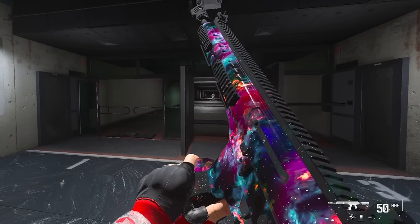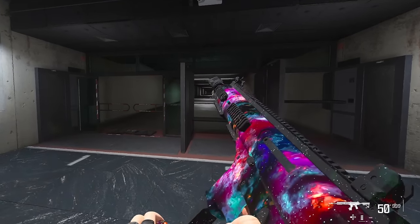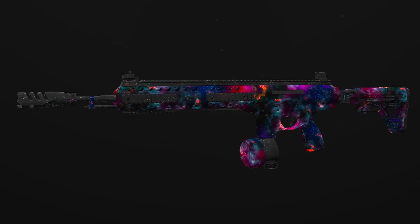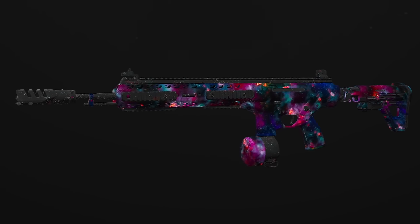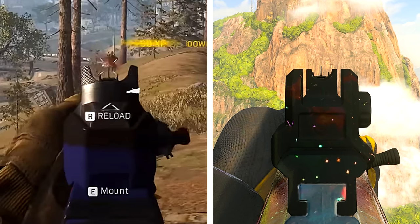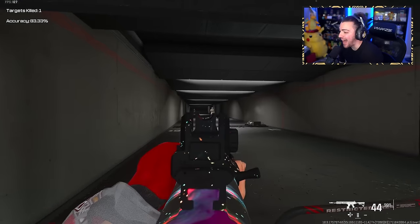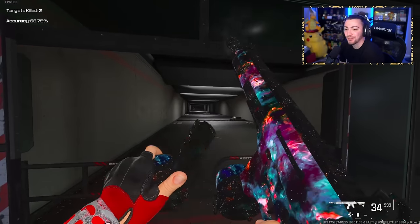This right here is the Growl 556 from Modern Warfare 2019. You can actually take the HRM SMG and completely convert it into the Growl. It's amazing because they actually have the same exact iron sights as well. And I'm not going to lie, this gun is feeling absolutely insane. Also, if you guys are excited for Season 3 starting next week, go drop a like on the video. I'm so excited for Rebirth and all the new weapons — it's looking like a good season.